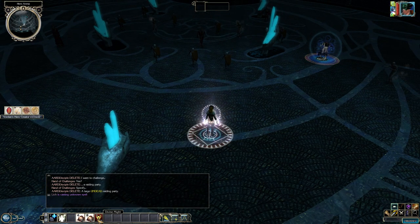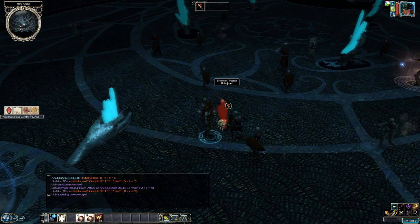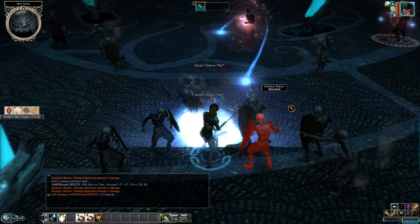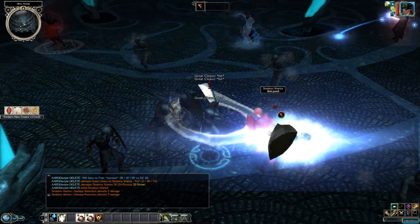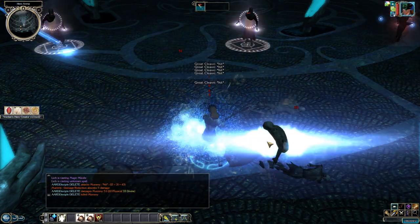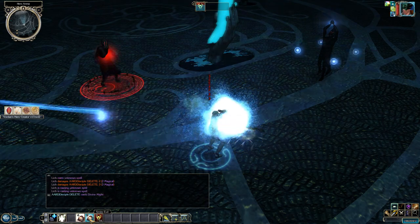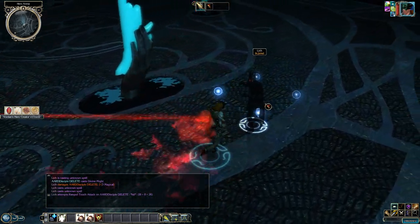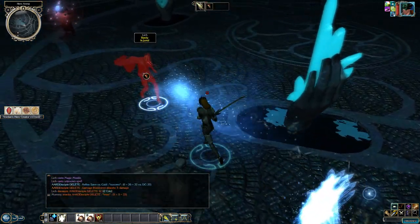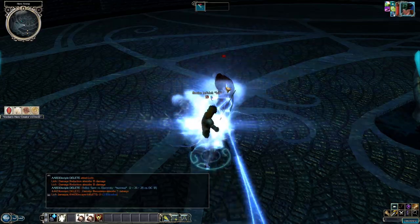Red Dragon Disciple skills: Concentration, Craft Alchemy, Craft Armor, Craft Traps, Craft Weapons, Diplomacy, Listen, Lore, Parry, Search, Spellcraft, and Spot. For combat with the Divine Champion and Paladin setup, high Charisma enables epic Divine Might and the plus eight Strength from Red Dragon Disciple means massive extra damage. Fighters with one level in Bard or Sorcerer, then Red Dragon Disciple plus Weapon Master, are also very powerful. Bards benefit greatly too.